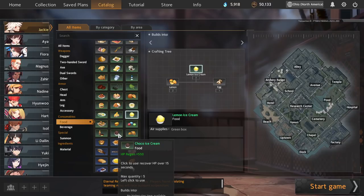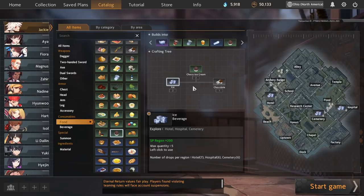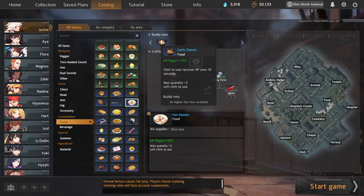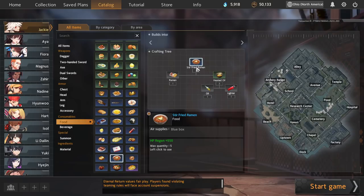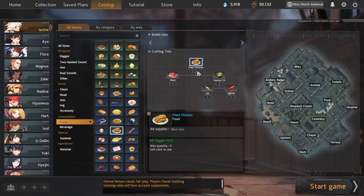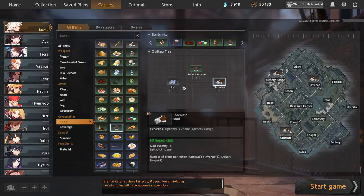Next is Choco Ice Cream — another slept-on recipe. It's a 2x550 crafted from ice plus chocolate, which is extremely good. 2x550 is exactly on rate for hot ramen and stir-fried ramen, and better than fried chicken which is only 2x510. It's the same rate as scrambled egg and people tend to sleep on it pretty hard. Choco Ice Cream at 2x550 is very good, and it's also convenient to make between Hotel and Archery Range. You should know how to make this — ice plus chocolate, very simple.